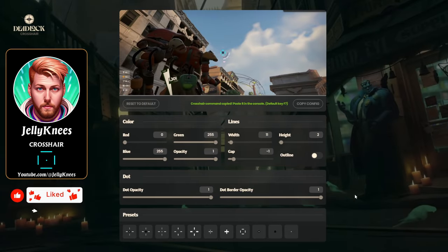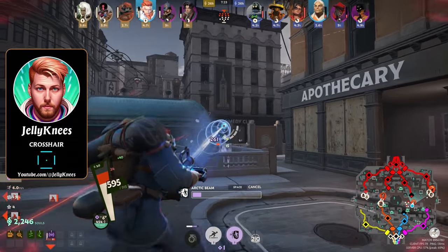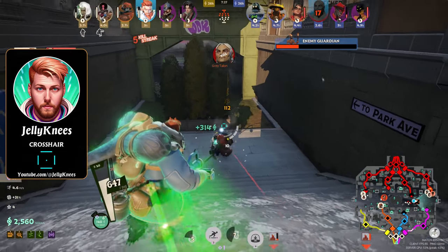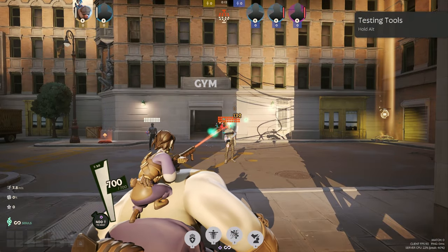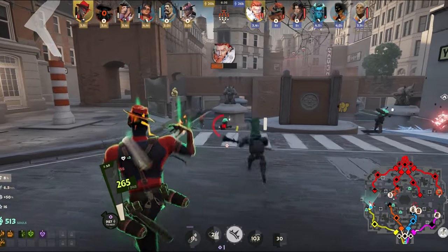Finally, I'll share my preferred crosshair, which is a square with no corners. When using an automatic firing hero, you'll be able to place an enemy's head into the box to land headshots, but when using any hero with a large bullet spread, all you need to do to confirm hits is make sure any part of them is in the box. Let me know in the comments what your favorite crosshair is, and get subscribed so you don't miss out on any new Deadlock info. I'll see you in the next one.